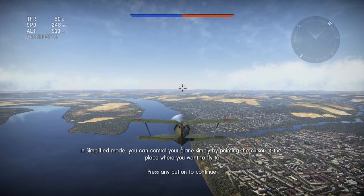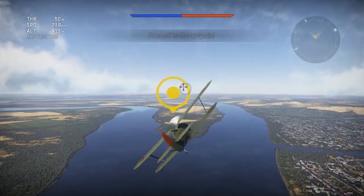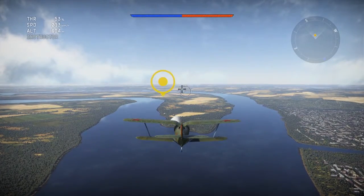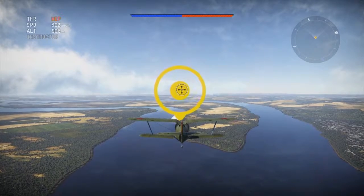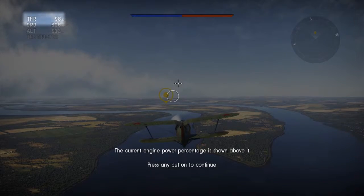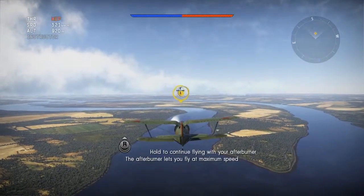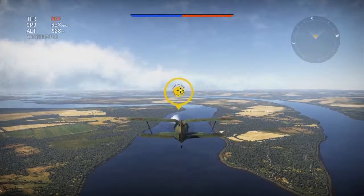It says mouse aim mode - I haven't even got a mouse, I'm on a PlayStation. Okay, here we go. This is gonna be really slow and boring. Decrease the power if you want to fly slower, increase the throttle. Hold the button to continue flying with WEP - the WEP lets you fly at maximum speed.